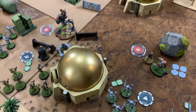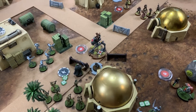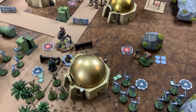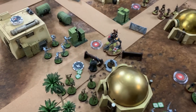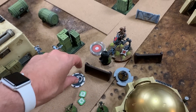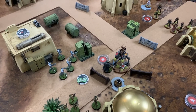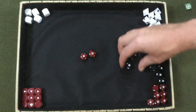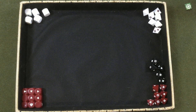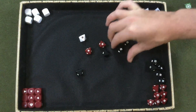Michael immediately activates Grievous, using Scale to become unhindered. Grievous moves into the AT-RT and attacks using both lightsabers — two red, four black, two white, impact two, pierce two. Needing just two hits, he gets them, applying impact to eliminate the AT-RT. Grievous then uses his second action to move up to a barricade, facing down rebel troopers.